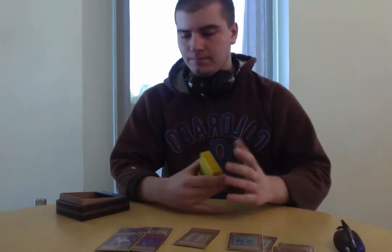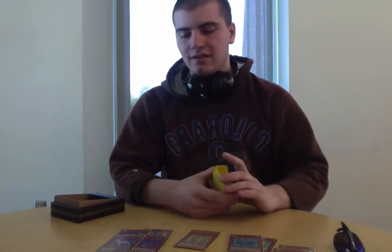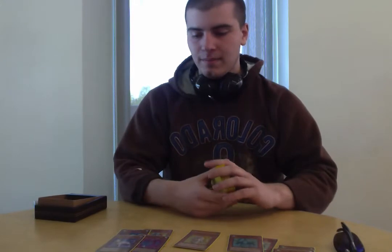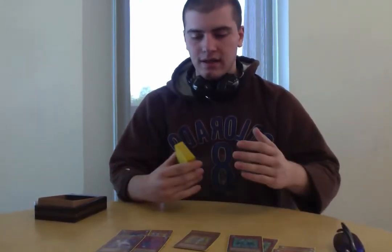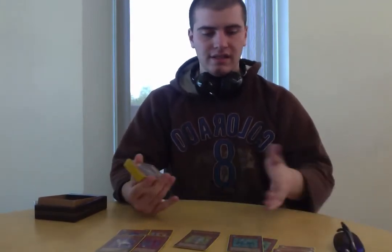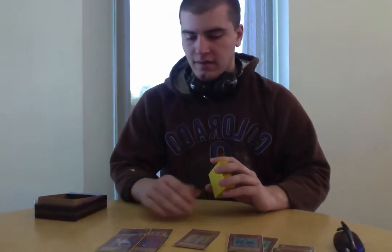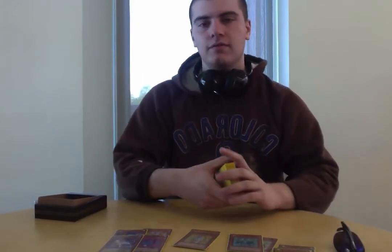Everything else just doesn't seem as useful for getting Rainbow Dragon to the field or staying on it. Amethyst Cat can just attack over your opponent's monsters — not really that useful to me, at least; other people might have different opinions. Ruby Carbuncle I might bump up to two, simply so I can special summon multiple monsters from my back row to Xyz into something I can quickly pitch material from. But I don't really care for Cobalt Eagle or Amber Mammoth, so that's why those are at one.